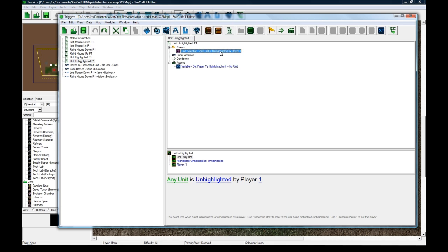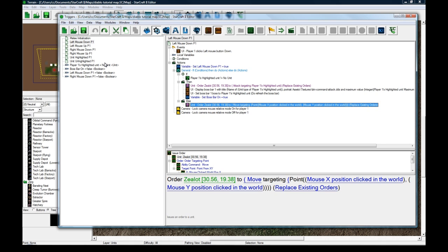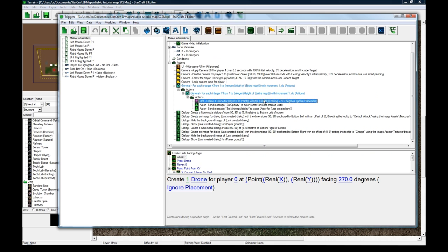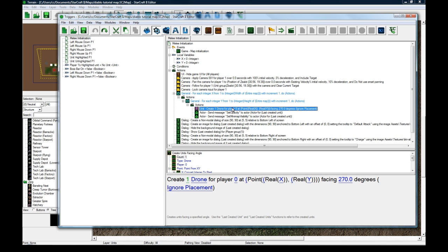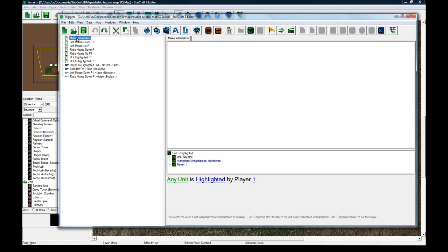Whenever the unhighlight event happens, we set player one's highlighted unit to no unit - that's just cleanup so your guy won't start moving instead of ordering to attack. The reason I'm not doing this as a ground-up tutorial is because it's quite long and difficult to explain while doing it. The important thing for people to see is that I'm using a gimmick: creating a drone at every point of the map, detecting when you highlight over a drone, and ordering your guy to move there. It's an ugly workaround but it works and doesn't lag much because the opacity is at zero.